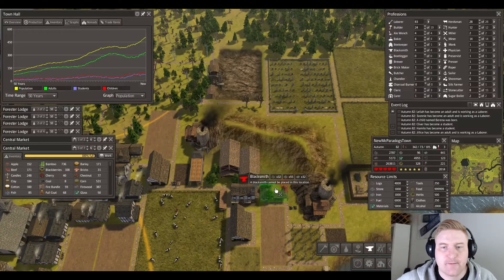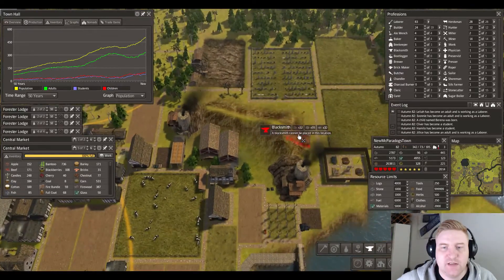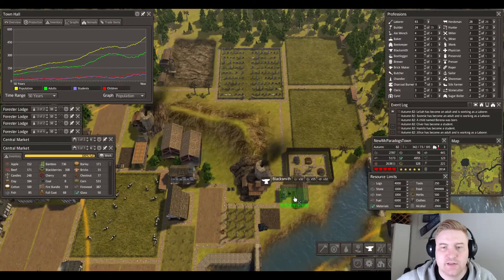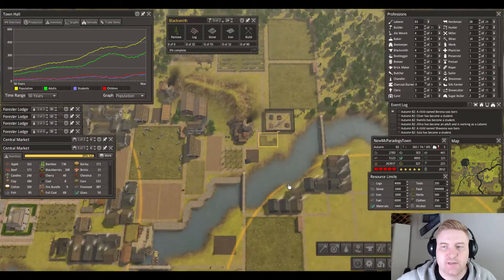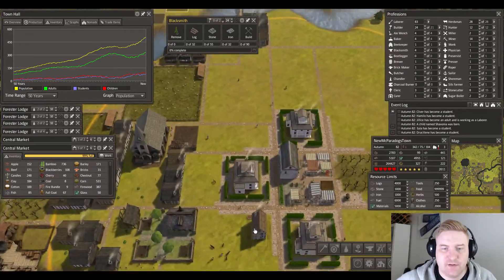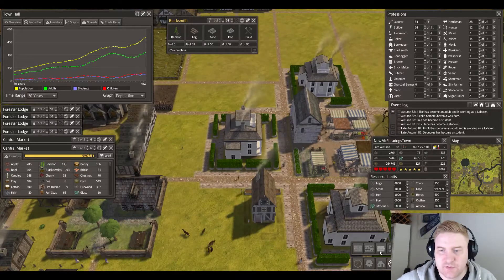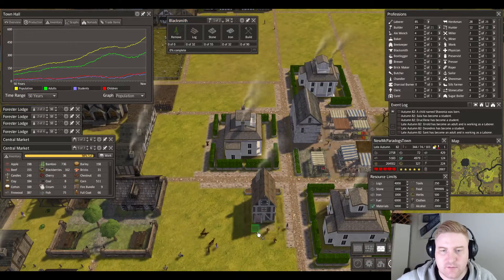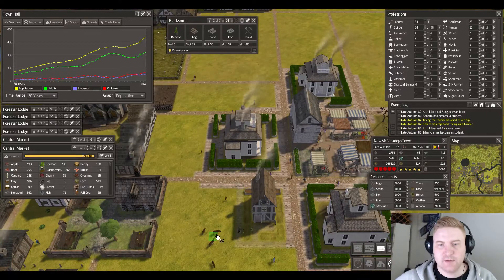It's going to be a blacksmith to start out with. We don't have space here, so it has to be on the other side or down here — this is probably the best place. Third blacksmith is going up and we are building hedges down here and then we need the road, building some brick roads going this way and around the house.